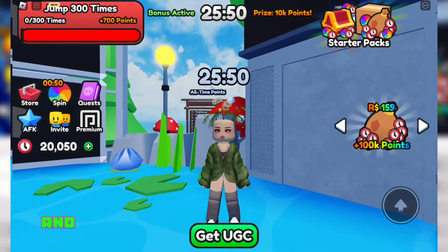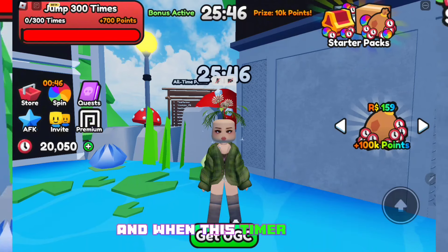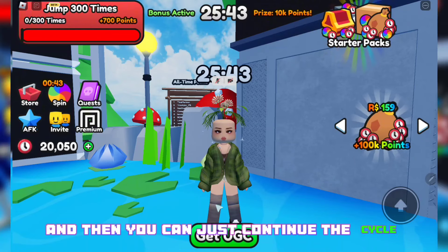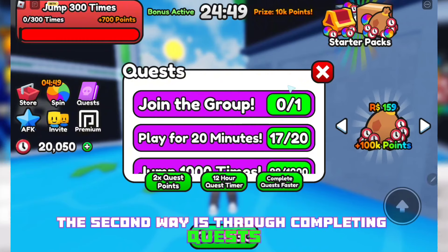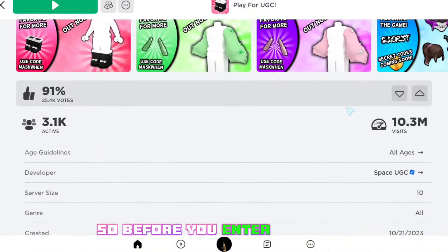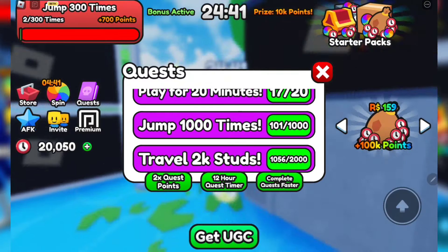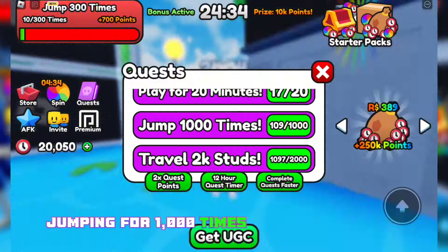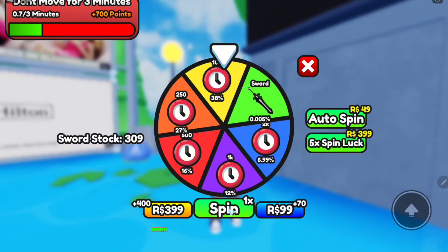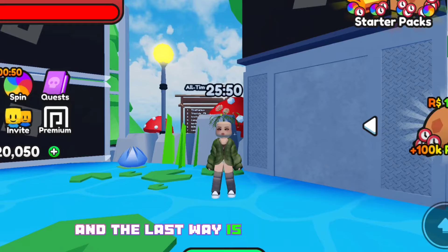Now let me tell you how you can actually earn those points. The easiest and probably the longest way is to stay AFK — when the timer ends you get 10k points, then you just continue the cycle. The second way is through completing quests: the first one is to join their group, and other quests include jumping a thousand times or completing 2k studs and more. The next way is through spins — as you can see I won 500 points. And the last way is through codes.